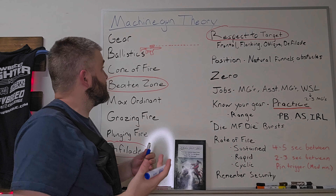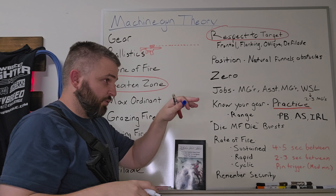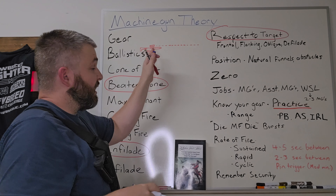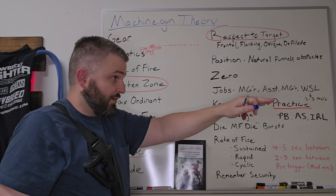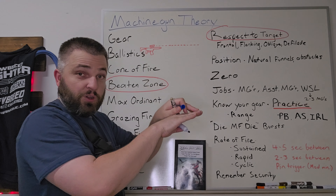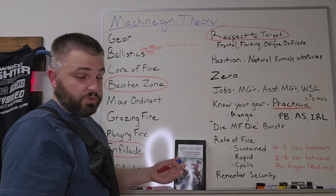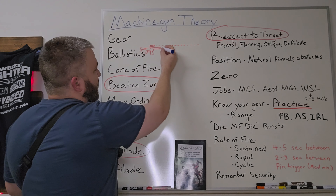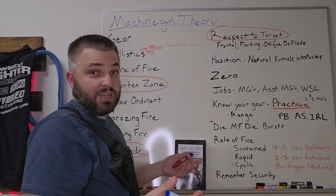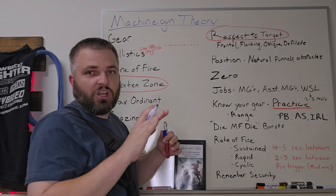Just a quick review on ballistics. We have a line of sight, represented by a dotted line — we're looking through our optic or our iron sights, a straight line we can see out of. The barrel, or the bore, is also a straight line. However, we have to make our point of aim coincide with our point of impact, and to do that we set a crossover point called the zero. If we were to fire a round out, it's not going to continue on perfectly straight as the line of sight does, because of gravity mainly — it's basically going to arc a little bit.